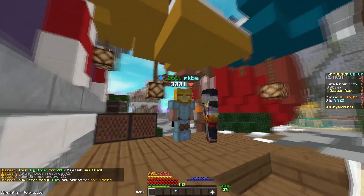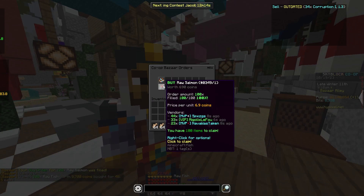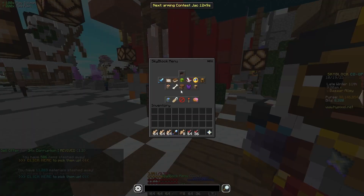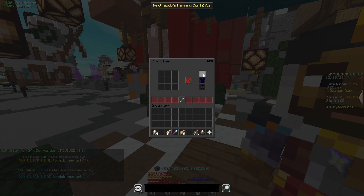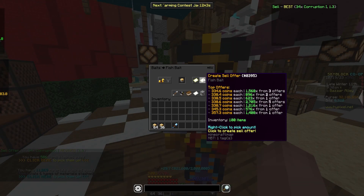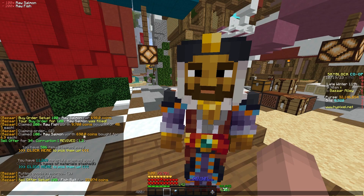Now we have to wait for that to fill. Now that the order is filled, we're gonna claim both materials for a total cost of 10.4K. Once we make this into fish bait, you can put it as a sell order for 33K — we instantly just 3x our start money.